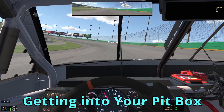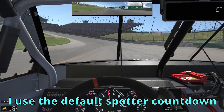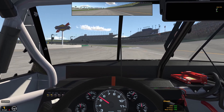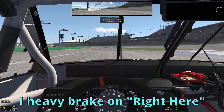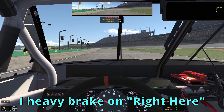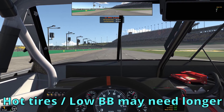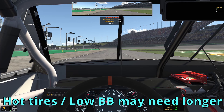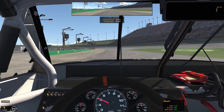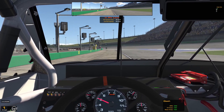The next thing is getting into your pit box. Personally, I use the default spotter countdown for my braking point. When he says 'pit boxing in 5, 3, 2, 1,' I find that 99% of the time, if I'm on the brakes heavy by the 'right here' portion of his callout, then I hit my box perfectly. There may be a little variation depending on your brake bias and how hot your tires are, so after a long run you may want to brake a little bit earlier just to be safe.